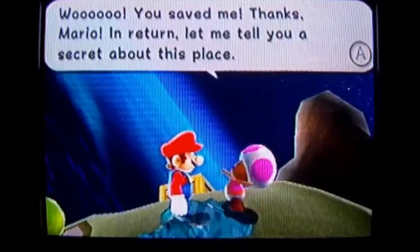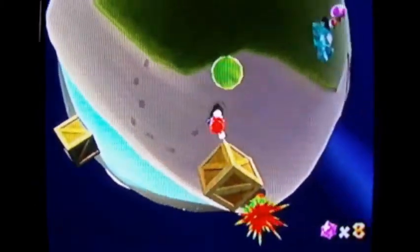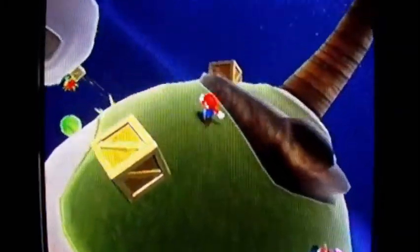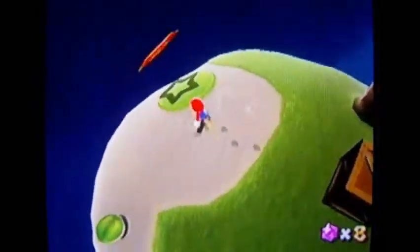Hey Toad, how's it going? What's the secret? Oh, so they hate coconuts — I guess I'm gonna kick some coconuts at them. I have to destroy this big one here, and that's all I have to do to get off this planet. And the next planet is here.